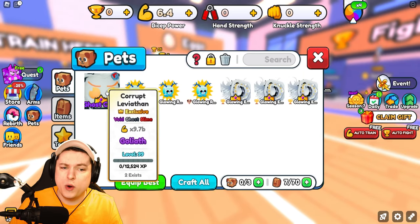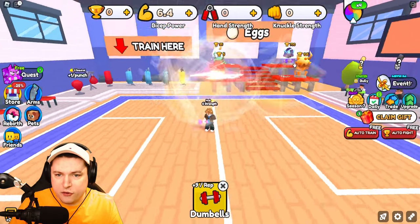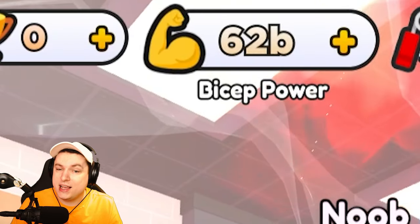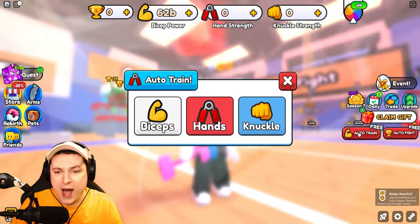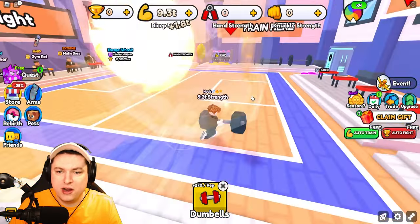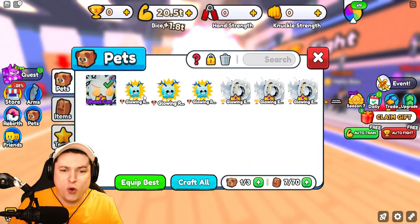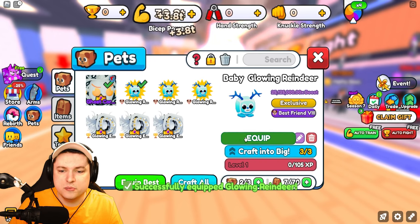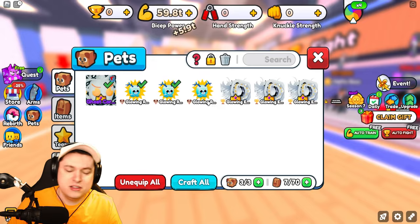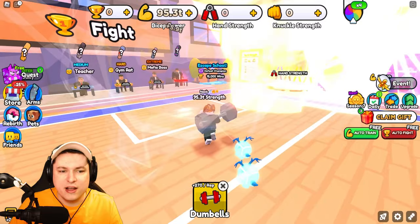But if I equip this new Corrupted Leviathan pet — of course it's ghost, so you can't really see it — let's just do one pull up: 62 billion. That is kind of crazy. If I click the bicep one, we are getting some trillions of power. That's not too bad. I hooked them up with some BestFriend8 pets as well. I thought people would have four slots, but there's actually three, so it's an extra pet. And we're out to 5.9 trillion.